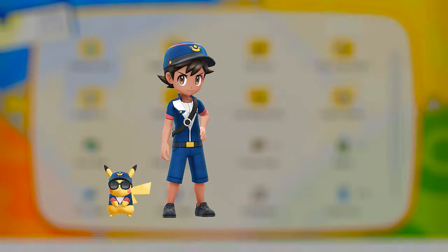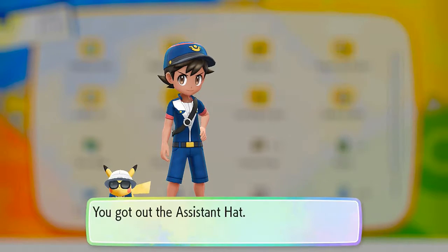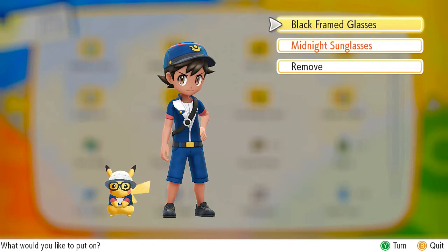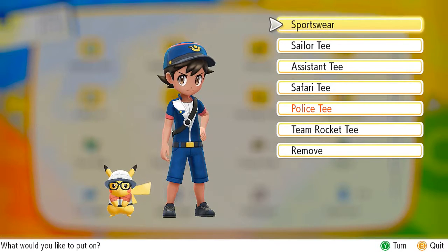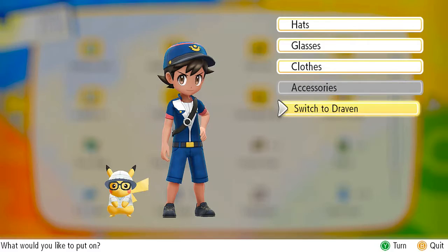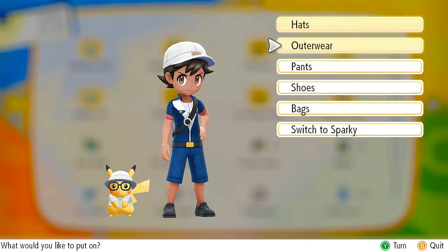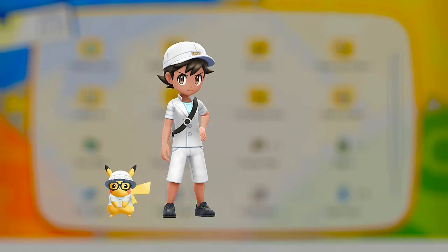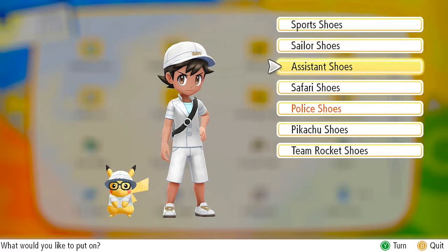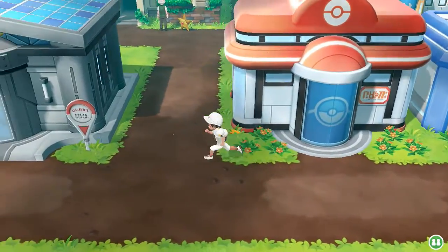We're going to be dressing up as assistants, mainly because we're going to be going into the Pokemon Mansion — and this is the location where you actually start hearing the secrets of Mewtwo and Mew. There's going to be a Mew reference right here, so let's go with an assistant cap. We're putting on the assistance top, changing our pants outside — we don't care, we are comfortable with our bodies. All white going into this whole thing. Looking fit, looking right, looking good. We look good, we play good.